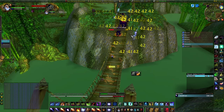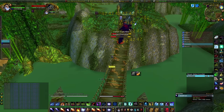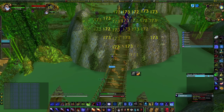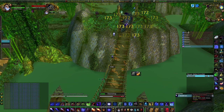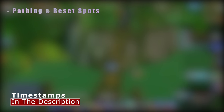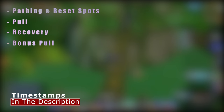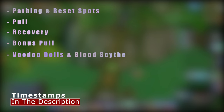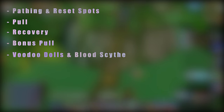When doing this boost, people on my server charge anywhere from 20 to 25 gold per run. With boosting you can make upwards of 500 gold per hour and earn up to 130,000 experience per hour. First I'm going to show you the pathing to get to the pulling position and the reset spots. Then I'll show you the pull itself, how to recover if you mess up, a bonus pull with troll mobs, and finally a few piles to farm to maximize your loot. Let's get right into it.